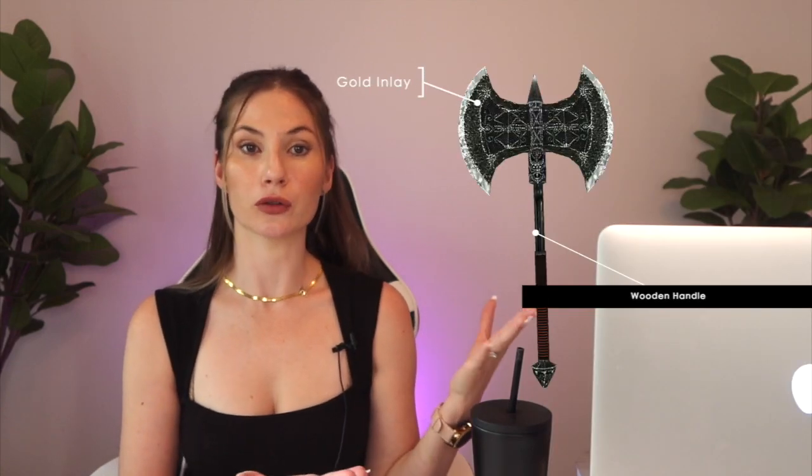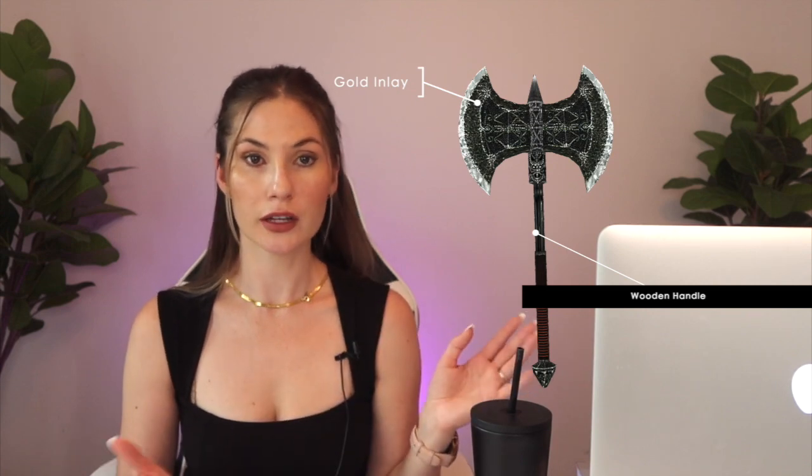And number three, assets secured with blockchain are immutable, which means unchanging and uneditable. If that battle axe was originally created with a gold finish, it will always be gold. Someone can't go in and change it to silver because they feel like it. And number four — it's decentralized. No single person owns the blockchain. It is available for every player to see and use.